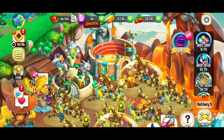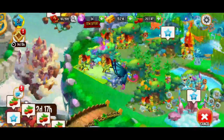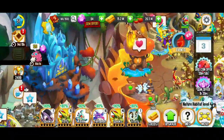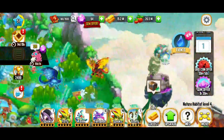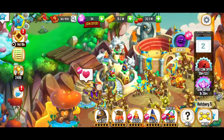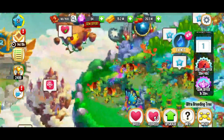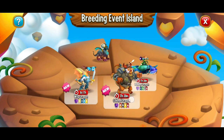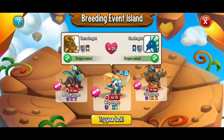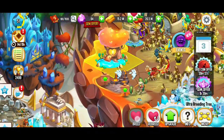So let's go ahead and make some space real quick. I'm just going to take that dragon and place it right there. We've got our Ultra Breeding Tree over here. We're going to go to the Wisp Dragon — Terra and Sea. So we're going to choose our strongest Terra Dragon and our strongest Sea Dragon.